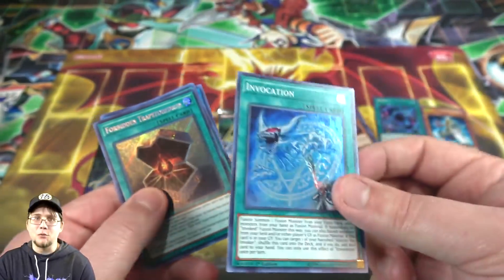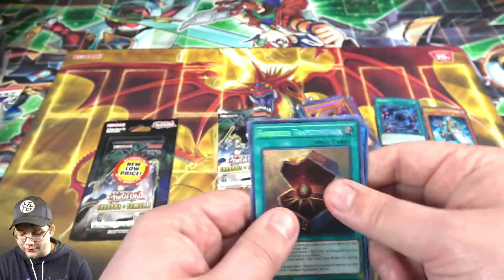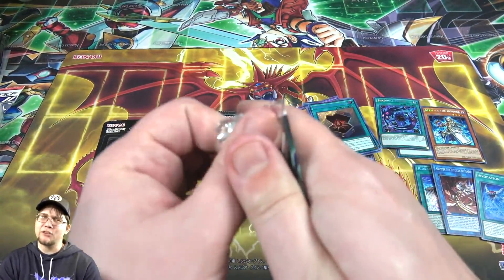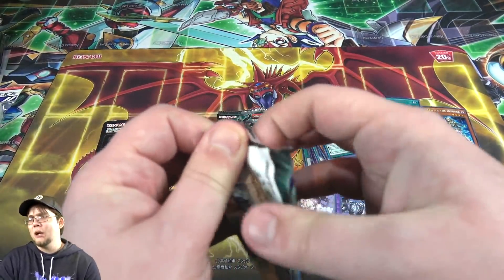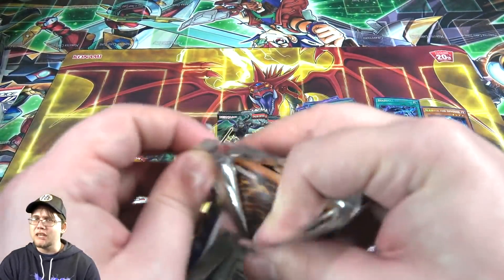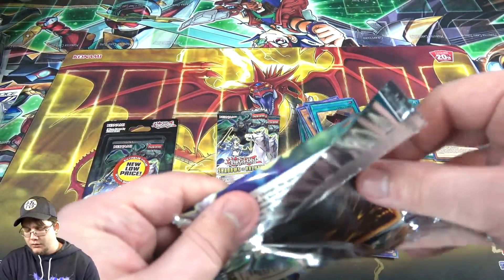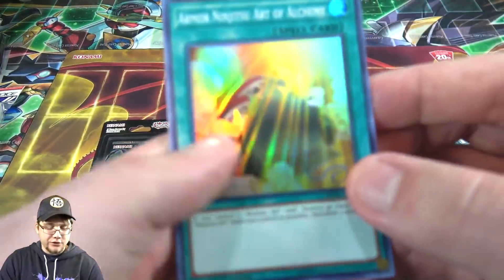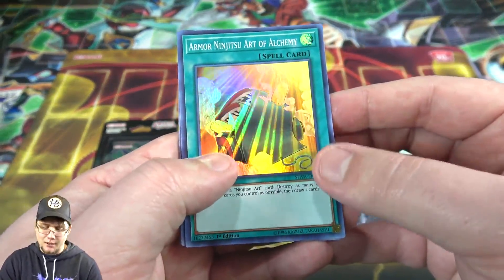I'm at least going to be getting Invocation — that's pretty much worth it right there, worth the hunt. I would say go ahead and sell them if you have them, especially the Super Rare. Now if you have the Secret or even the Ultimate Rare and you really like the cards, I would probably consider keeping those, especially the Ultimate Rares — unless you just really don't care. If you got the Supers, it's probably time to sell.